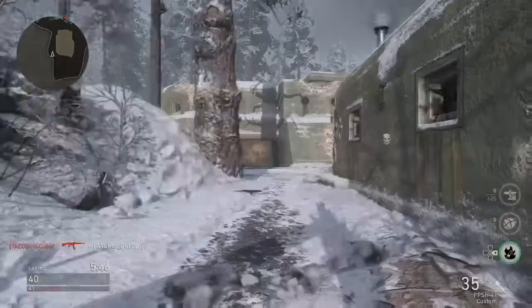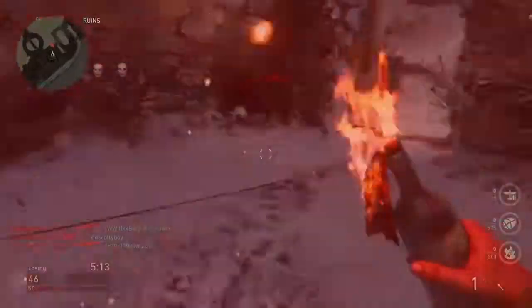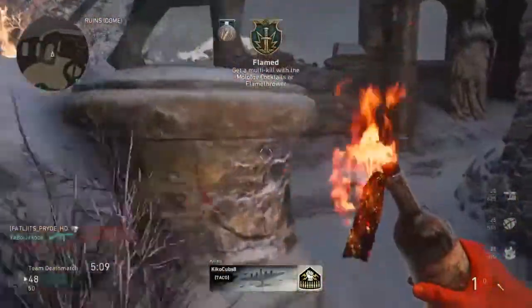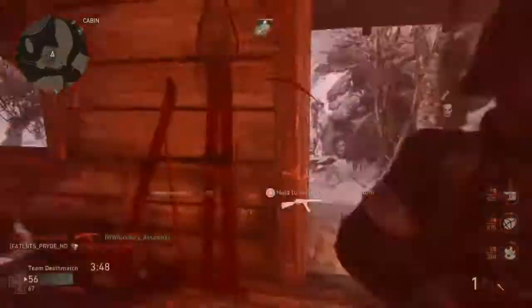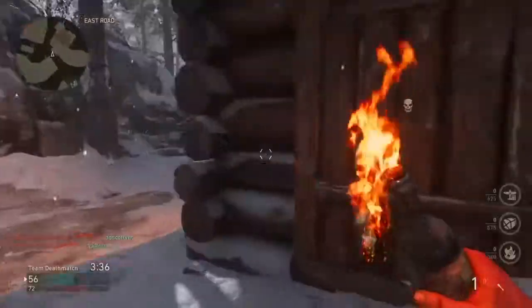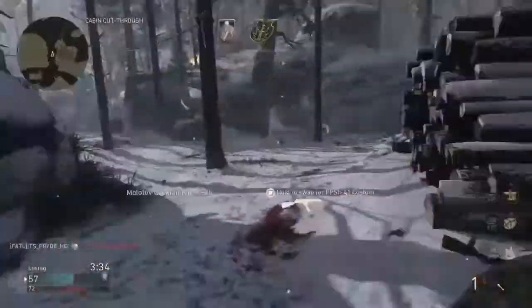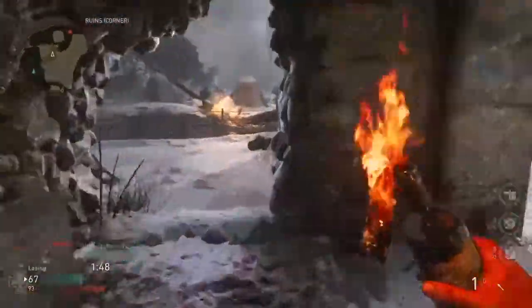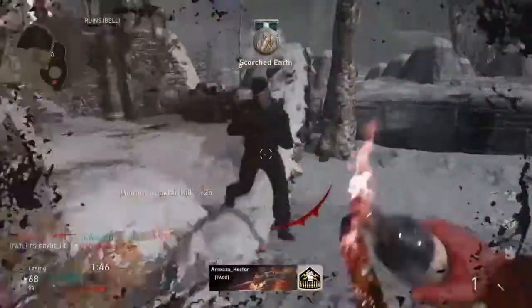The only downside to this is that you can't actually throw the Molotov — it's just a one-hit melee with the Molotov Cocktail. This is basically the only way you can get a one-hit melee kill in Call of Duty World War 2 from the front, besides the Bayonet. But not a lot of people use the bayonet rifles in this game, so this is kind of the only way you can get a one-hit melee kill if you really want it.